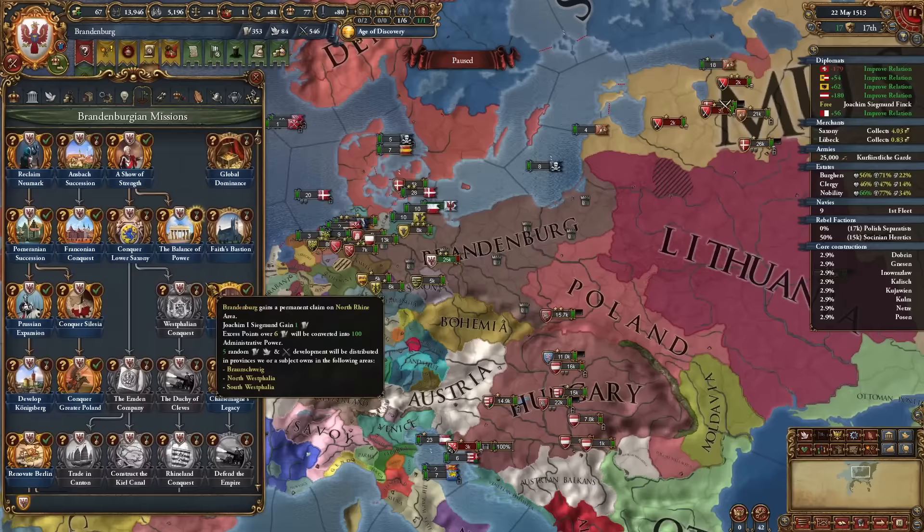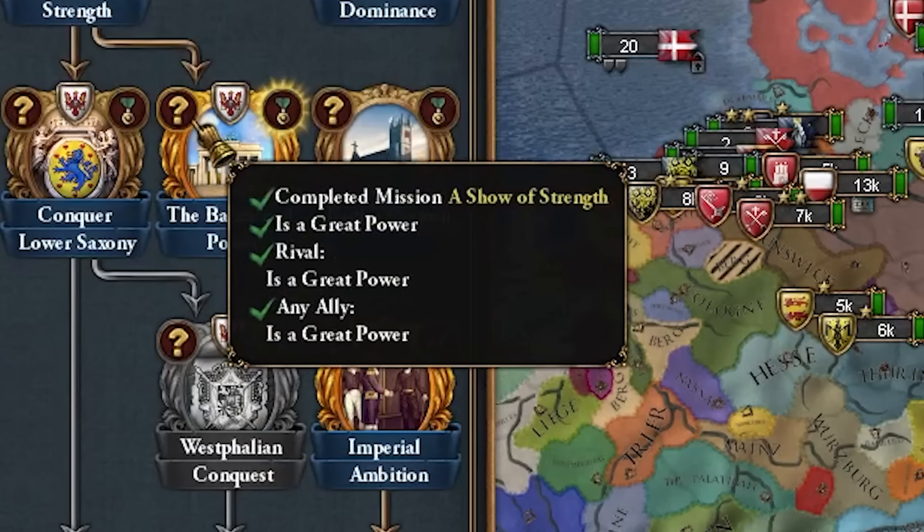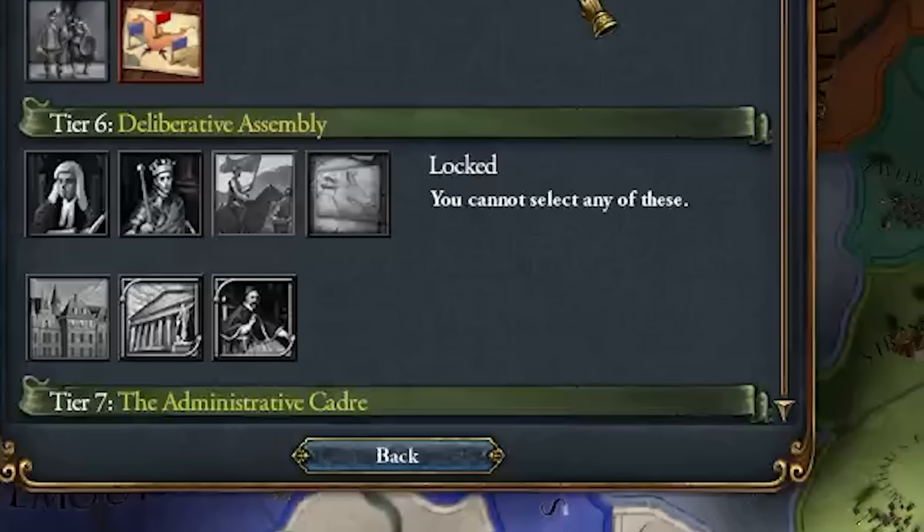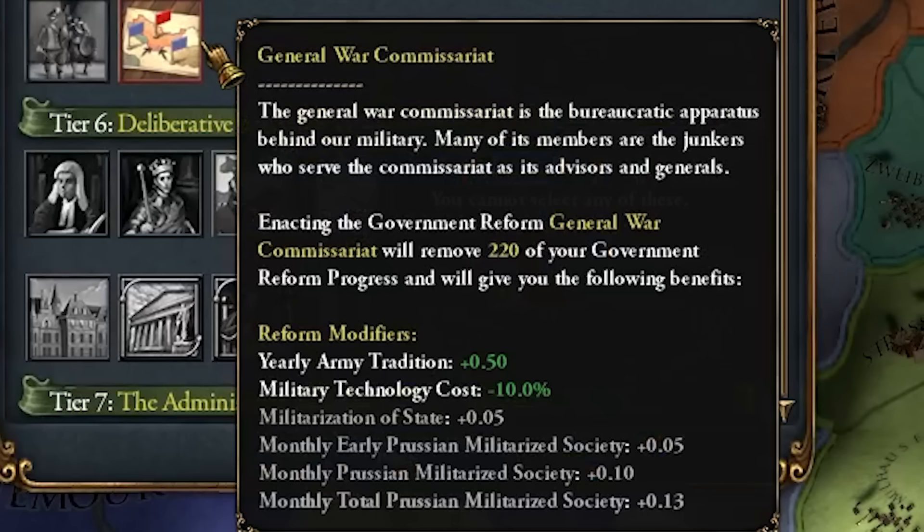Completing Balance of Power gives 25 power projection. Upgrading the Brandenburg Gate in our capital to max tier gives maximum effect of absolutism, which is amazing for discipline. For tier six government reform we have a unique one as Brandenburg/Prussia: General War Commissariat, giving yearly army tradition +0.50 and cheaper mil tech cost -10. Once we get to the militarization mechanics as Prussia, we get militarization estate 0.05 monthly, progressing through Early, Regular, and Total Prussian Militarized Society stages.